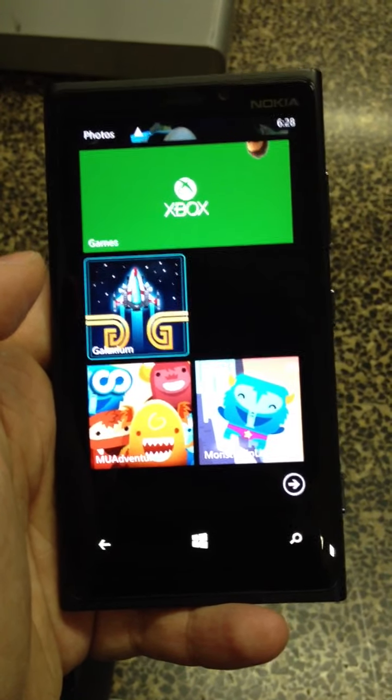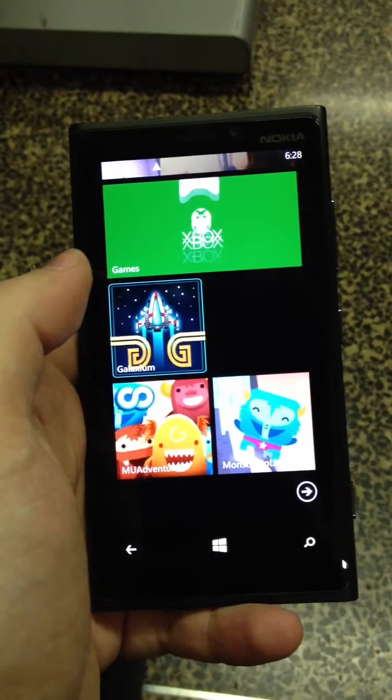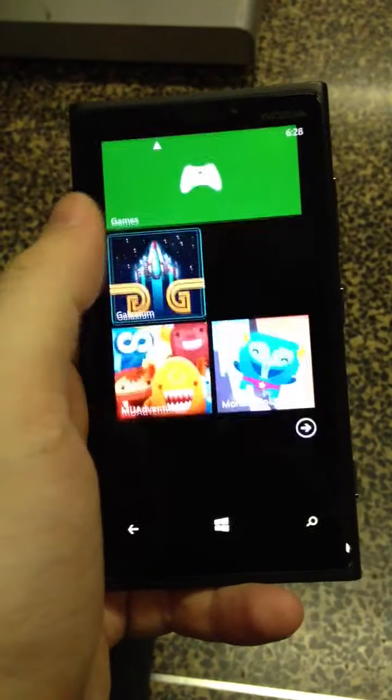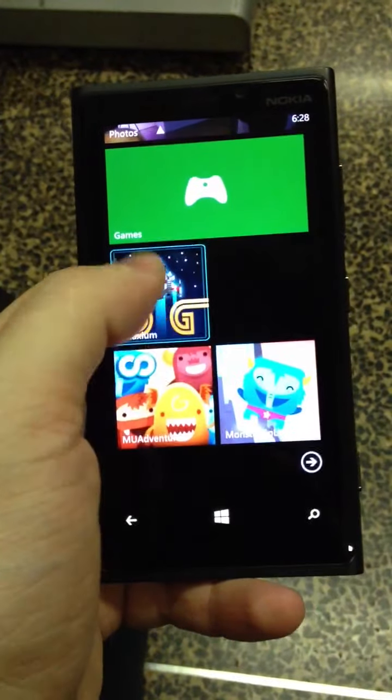So this is the Lumia 920, amazing screen, very nice big screen, nice size, awesome resolution. It's very good for the touch screen.